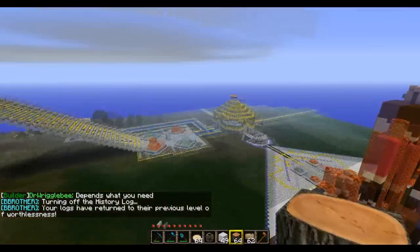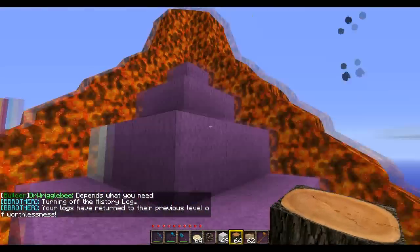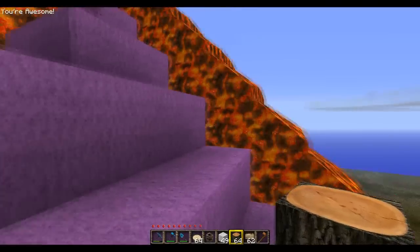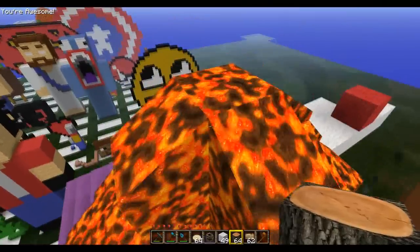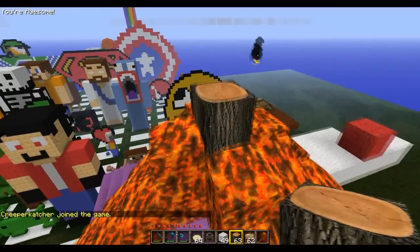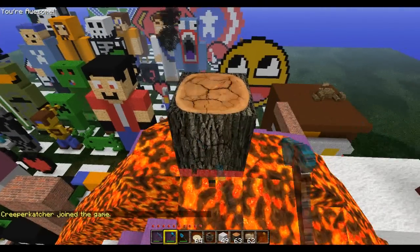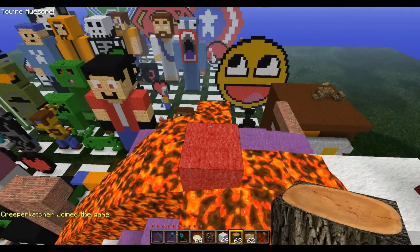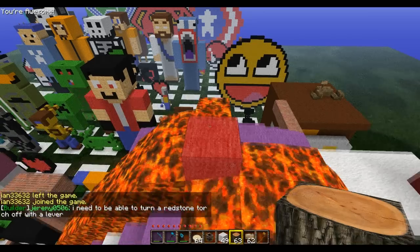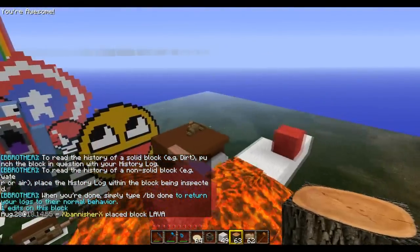First of all, what you need is just some logs. As you can see here, we've got someone who was pathetic and did some lava griefs. Big Brother has stopped development, so if you place it now it won't actually work. You have to type /bb lock first. And if you place it then, it will say that X placed lava here.